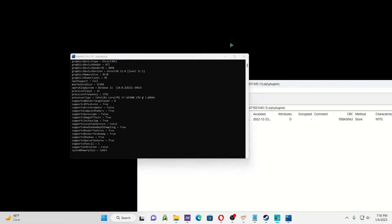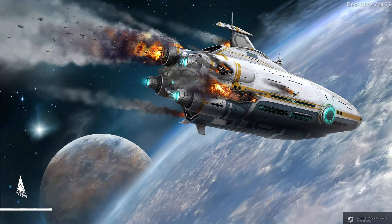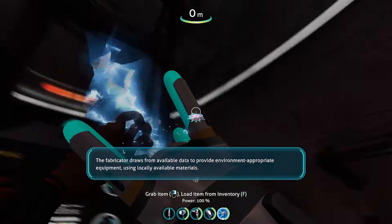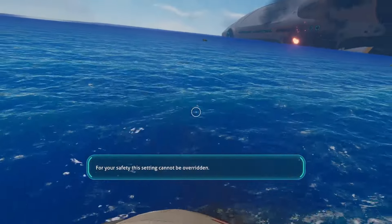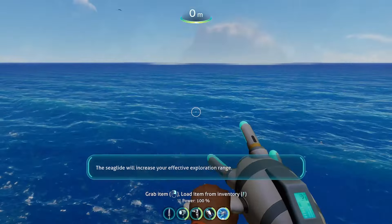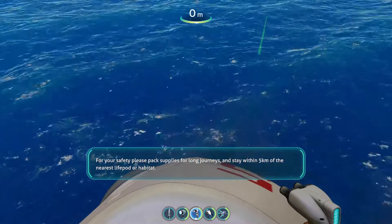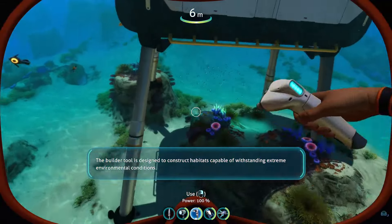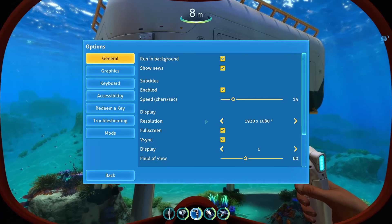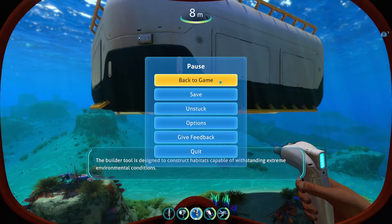Sometimes you have to read the descriptions of mods to understand how they work. Let's close the game and build a moon pool to test it. Options, Mods — Base Legs Removal, Foundation, Moon Pool — bam, just like that. The mod is functioning.